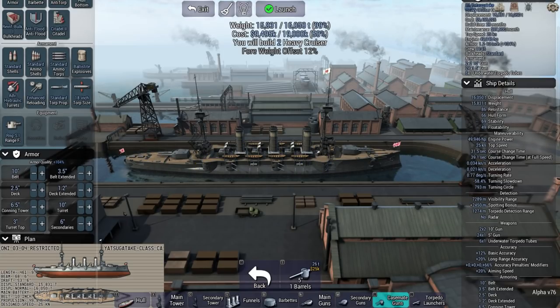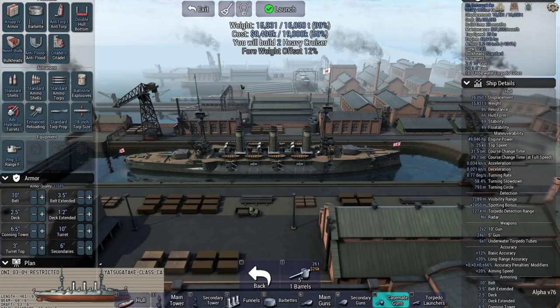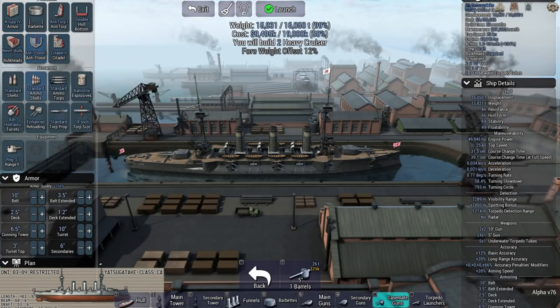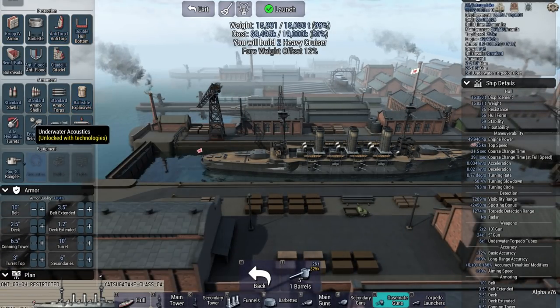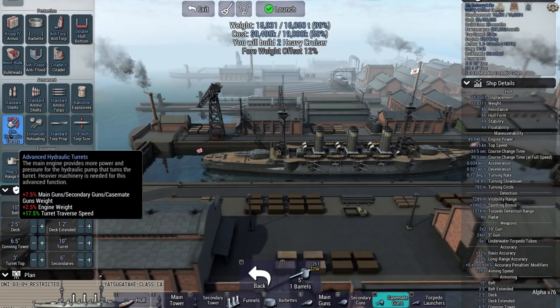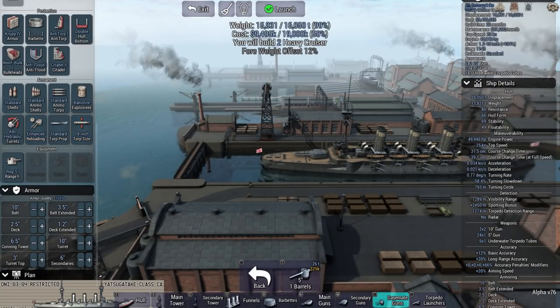They also have 18-inch torpedo tubes — two on the sides, one on the bow, and one on the stern. The idea is getting as close as we possibly can, 10-inch guns the whole way in, hammer them hard with the secondaries, and get torpedoes off to take these targets out. We are also carrying anti-flooding measures. We've got reinforced bulkheads, upgraded armor, anti-torpedo defenses, double hull, rangefinders, hydraulic turrets for faster rotation, and enhanced reloading — basically all the bells and whistles.